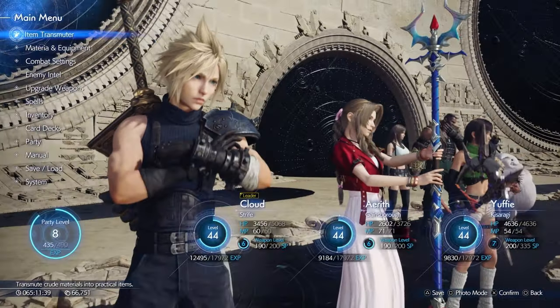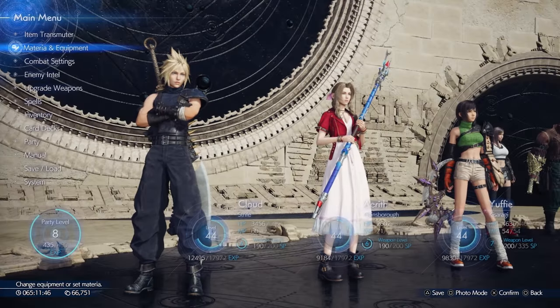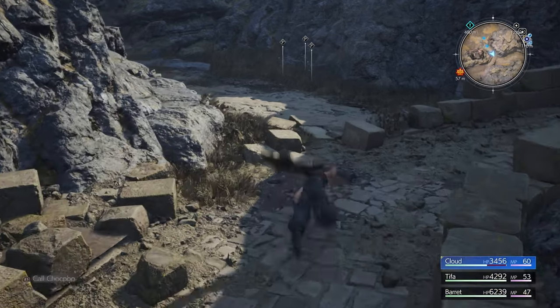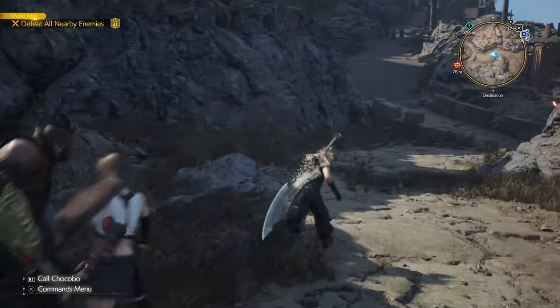Is there anyone who has a weapon ability we haven't maxed out? Let's check equipment — Tifa still needs one, okay. We'll switch back to Tifa. There we go — Tifa and Barret, sure. We'll get Tifa to use her stuff.